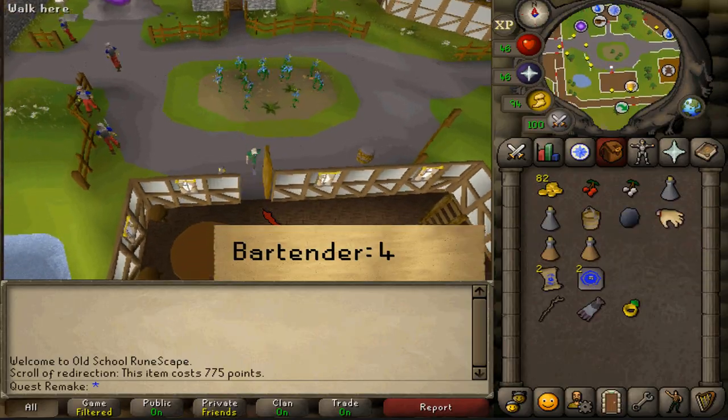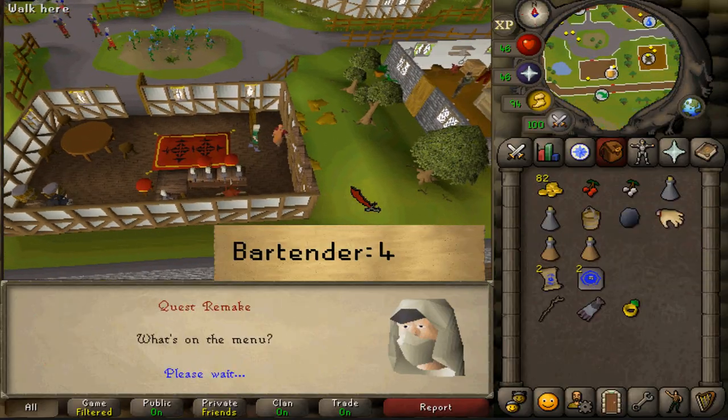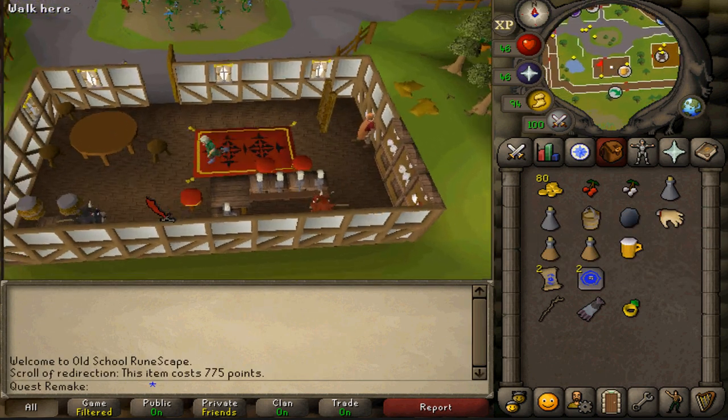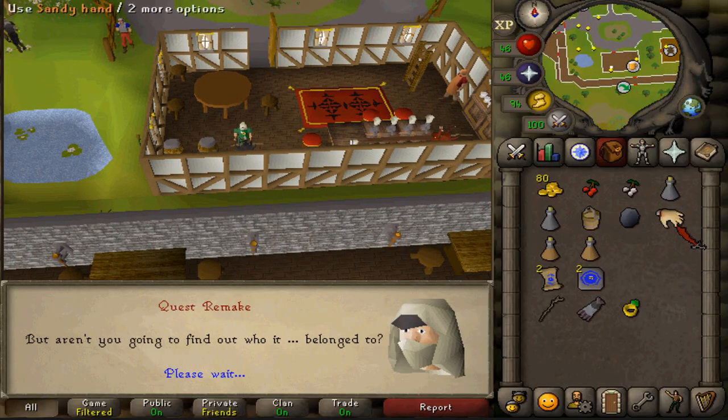At the Dragon Inn, talk to the bartender and select option four to buy a beer. After getting the beer, talk to the other NPC inside the inn, and he will soil the sandy hand with the beer.